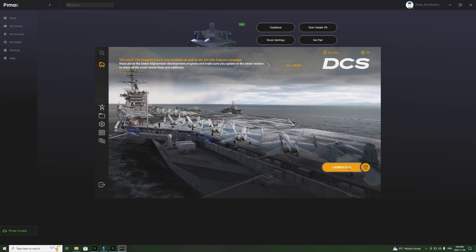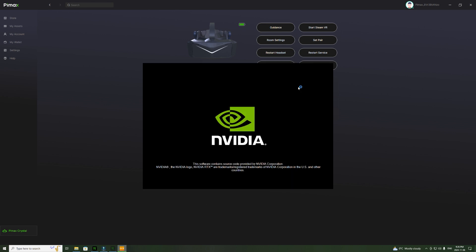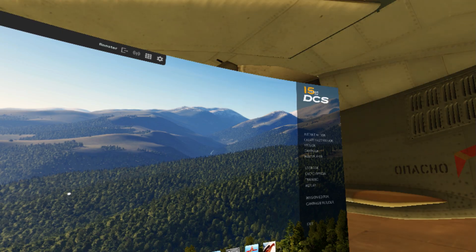Oh, nice aircraft carrier. Let's see here — why doesn't this want to launch? Oh, here it is, okay, it's working. Let's close that. I'm running an i9900, which is an older CPU — it can't be clocked past 3.2 GHz and it can't be overclocked — but I do have 64 gigs of RAM and an Nvidia 3090, which three or four years ago was state of the art. Let's put the headset on.